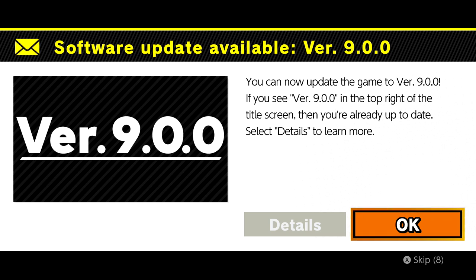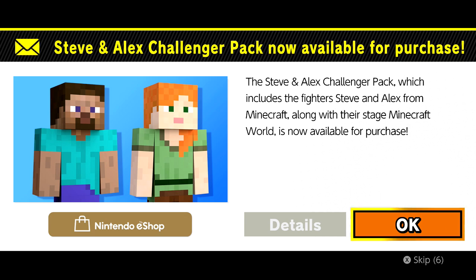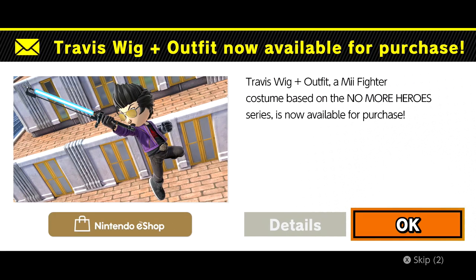We also have version 9.0 here, which is pretty cool. Fighters Pass Volume 2 is now available for purchase — a bundle of six DLC Challenger Packs. The first character is Min Min, which we checked out a few episodes ago. Now it's Minecraft Steve and Alex, and I think Zombie and Enderman. The Steve and Alex Challenger Pack includes the fighters Steve and Alex from Minecraft, along with their stage, Minecraft World. Also, a Creeper Mask plus Outfit Mii Fighter costume is now available. And the pig one, diamond armor one, Bomberman, and then Gil.